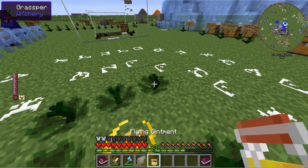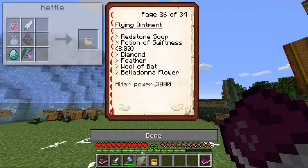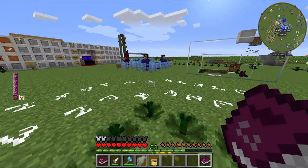The tough part is the flying ointment, which in your Bruising and Infusions book says that you need redstone soup — which we all know is a little bit difficult to make — a potion of swiftness for 8 minutes, a diamond, a feather, wool of bat, belladonna flower, and an altar power of 3,000, all just to make that.